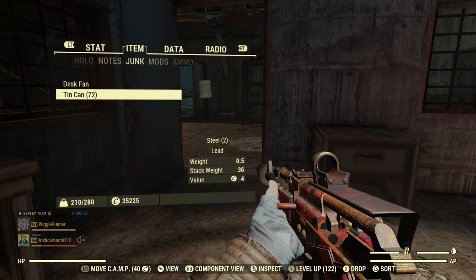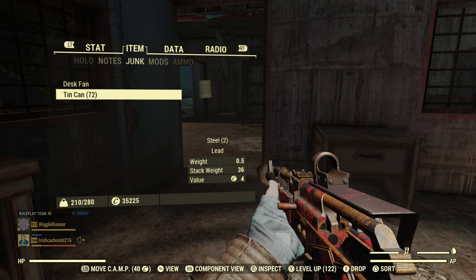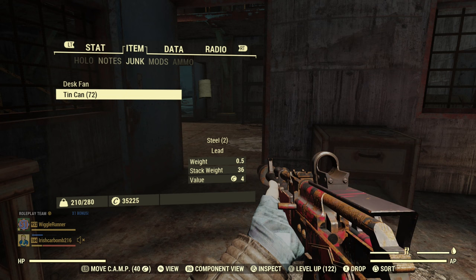Each time you do this at this location, there are 36 cans, which is 36 lead. I figure you could easily do this in a couple of minutes — you spawn right in front of the place, there's no other loading screen. So just between server hopping and looting, with only a couple of enemies to deal with, I figure you could get around 1,000 lead an hour at this location on public servers. Obviously if you get unlucky and server hop back to the same server that'll cause some delay, but it seems like a reasonable estimate.